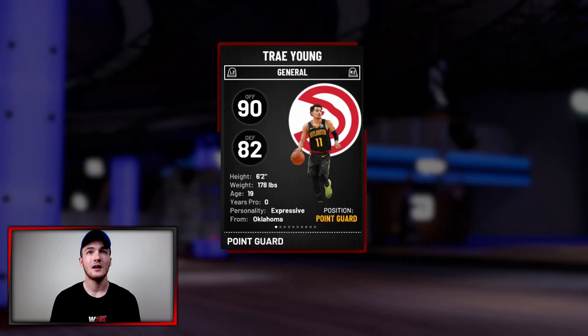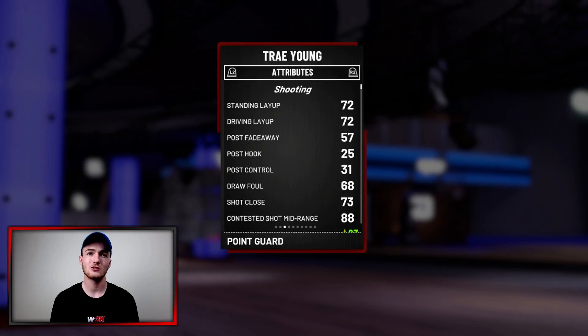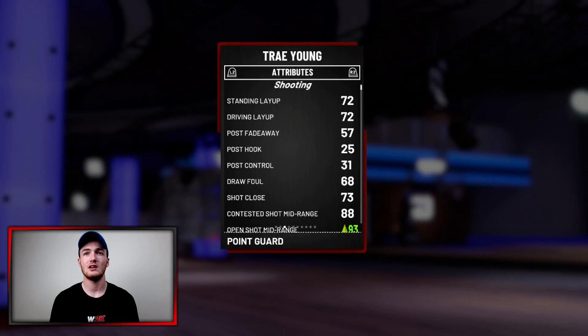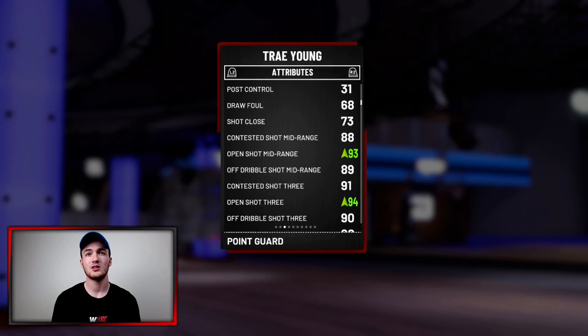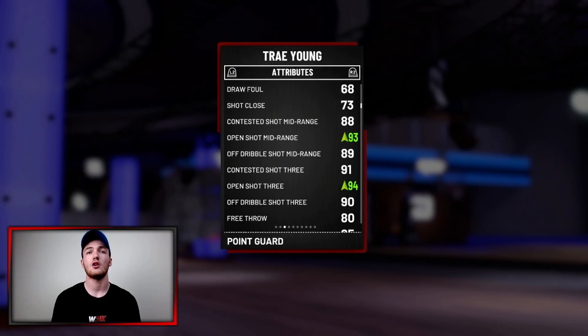We got 88 overall Trey Young — 90 on offense, 82 on defense. He's 6'2". His layup stats are in the 70s, mid-ranges are in the high 80s. I put a three-point mid-range shoe on him, so he's got an open shot mid-range of 93, an open shot three of 94, an off-the-dribble three of 90, and a contested three of 91. These stats are very impressive.